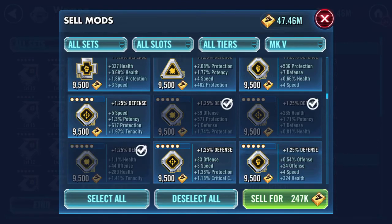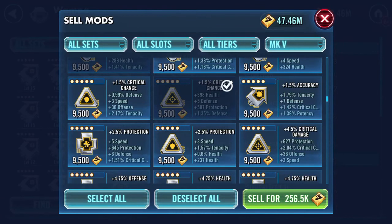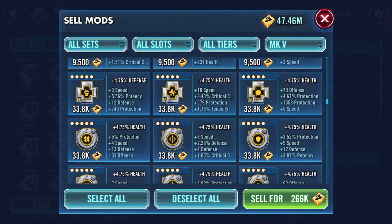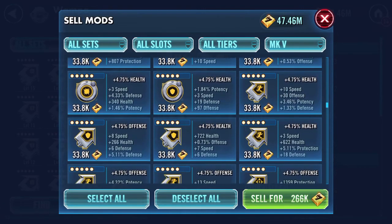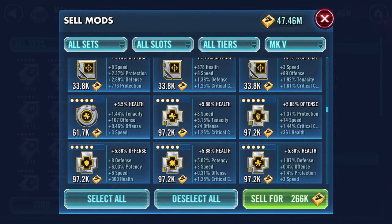No speed, no speed. I do this every now and again. As you can see I had 46 grays to get shot off, so that gives you some indication of how often I do this. This is multitasking — talking and looking through a load of mods. All of these seem to be kind of maxed out now.